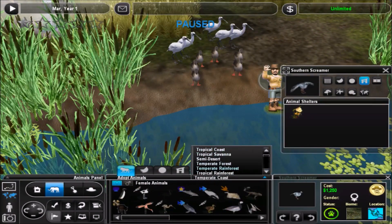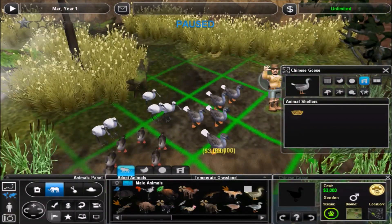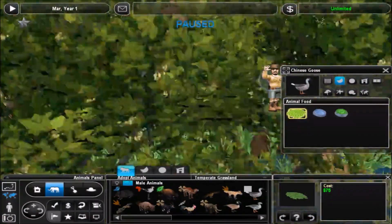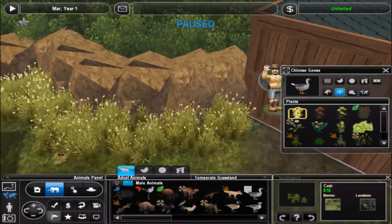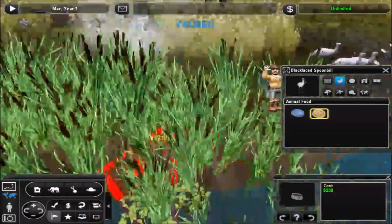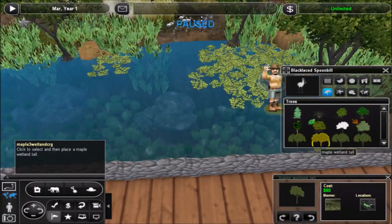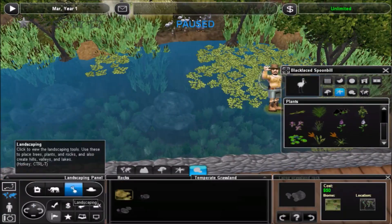Here I'm putting in the spoonbills, and then I put some Chinese geese as well — just a nice mix of water birds. Not really seabirds, water birds — whatever you want to call them. Ducks and geese and stuff like that.